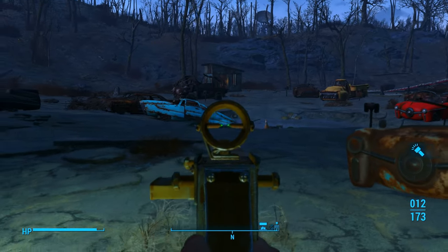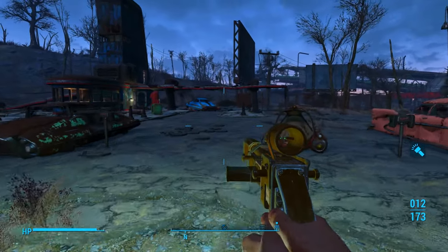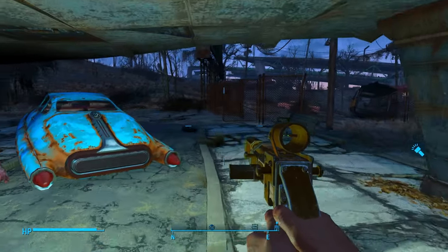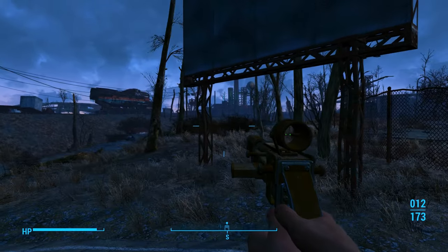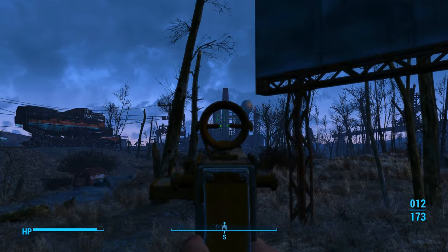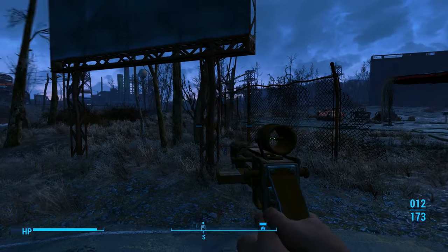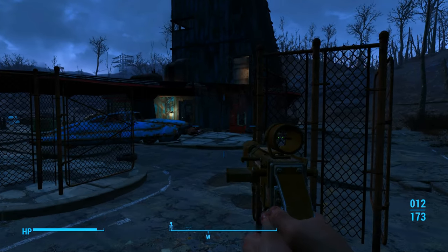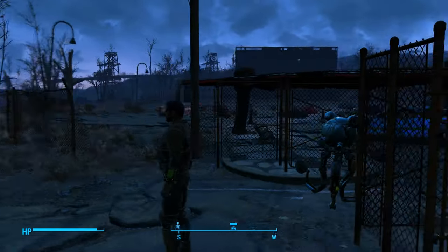Over there are a bunch of radiation barrels — be really careful. It's not like it's going to kill you, but it will give you quite a bit of rad damage. We're going to be heading over to the Corvega assembly plant to take care of the raiders. Right here, we can get the back storage key — so if you can't lockpick that door over there, you can use this key instead. I'm going to end the video here.